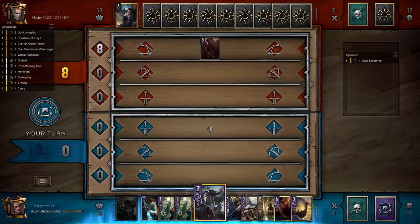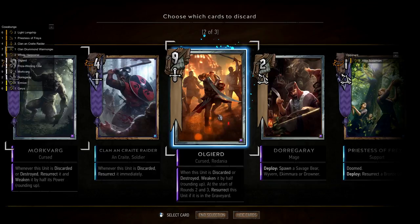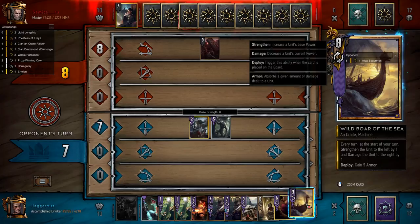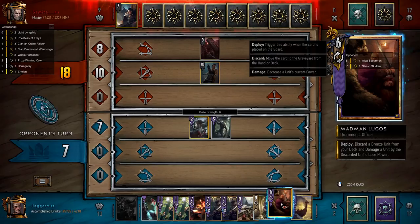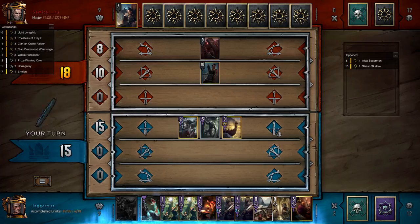We want to discard Morkvarg, Orgeard, and Ceres to get them in the graveyard. Because honestly the more turns this goes on the more points we get from Wild Boar of the Sea. He clearly doesn't have his Avalac — and we can kill it. We have Madman Lugos so we have options to kill the Avalac. In the meantime we can set up the Wild Boar of the Sea and start buffing Morkvarg. It might be better to buff a Greatsword instead, but we'll put this here and then slot something in.